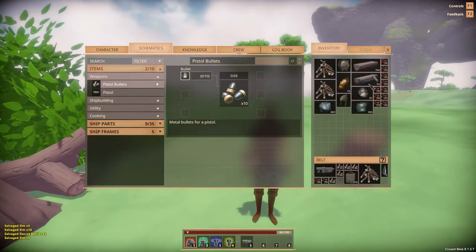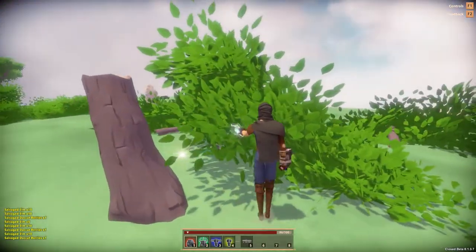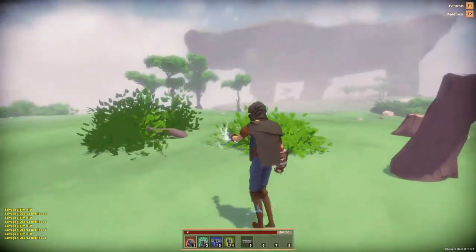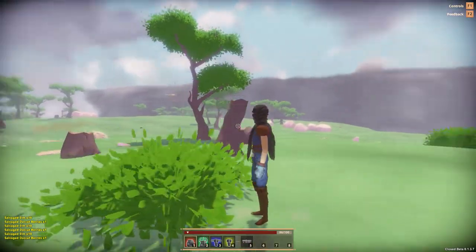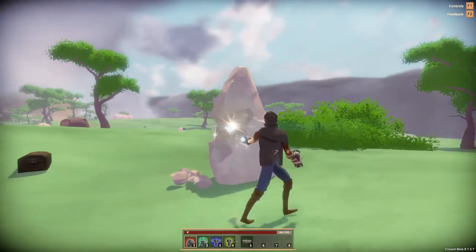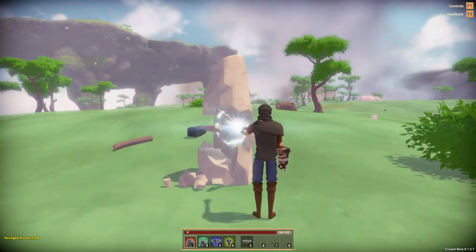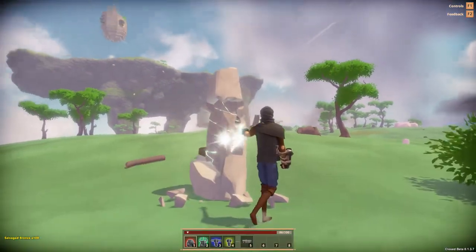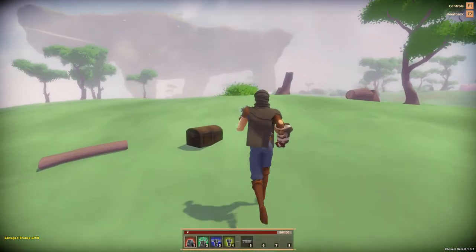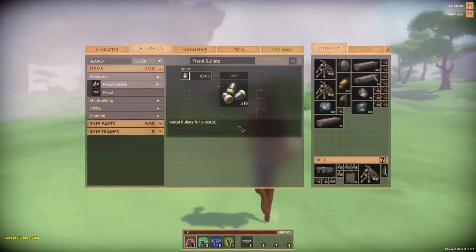I thought I heard footsteps — I think it was my own. I'm kind of far from my ship, I don't like that. It's got me a little uneasy but there's nobody here — false sense of security. Let's see what metal we can get here — bronze, I'll accept that, it's a good metal. Then I think we're going to have to check out the underside of this island.